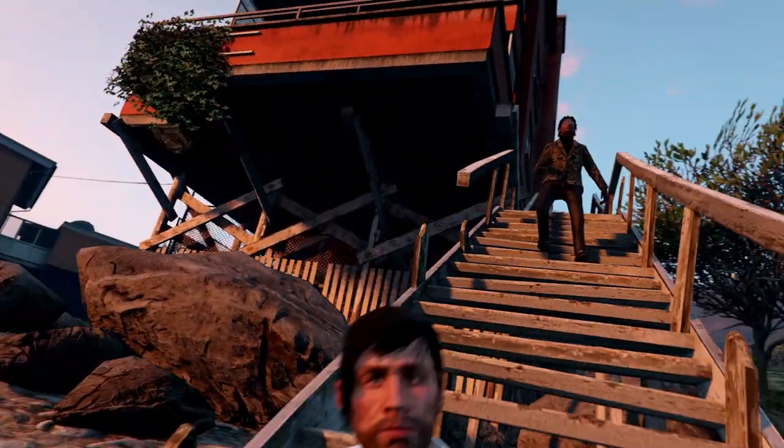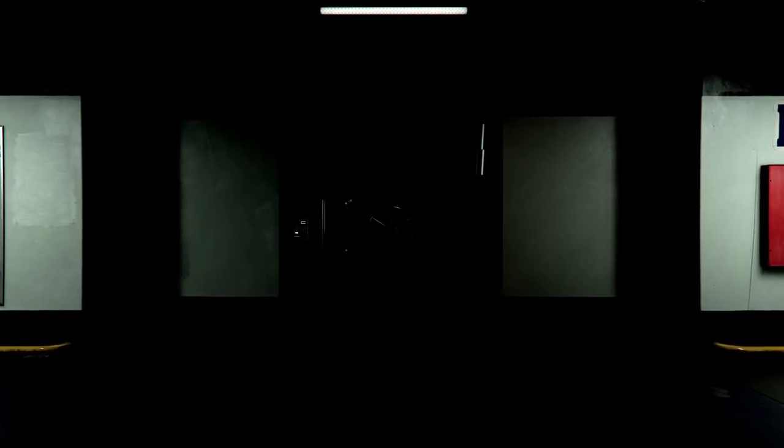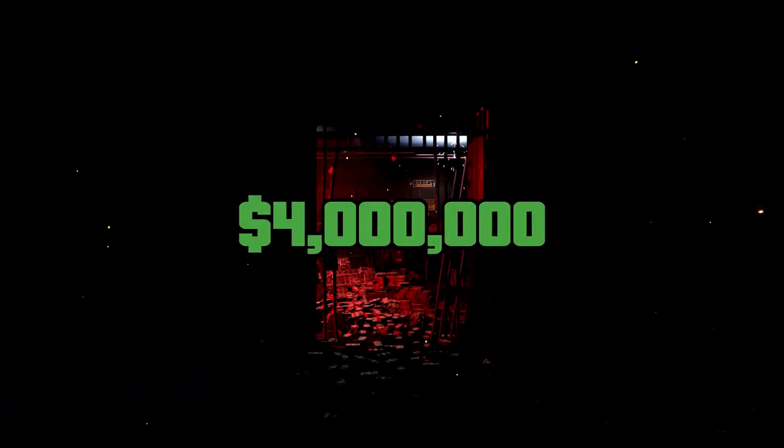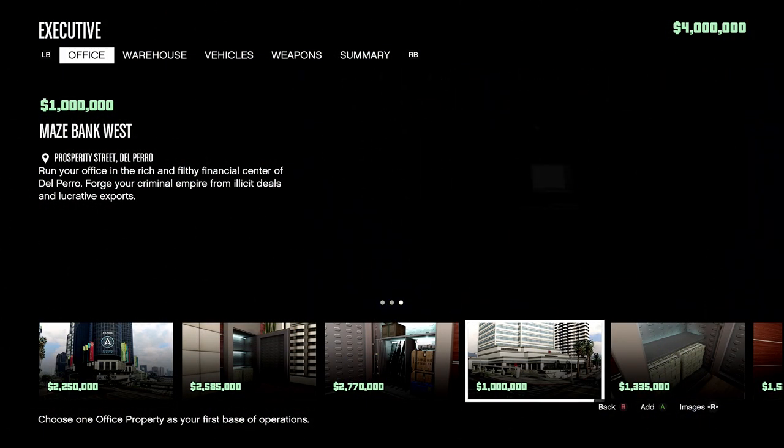We're doing this on the Expanded and Enhanced variant, as you guys voted. In the Expanded and Enhanced edition you end up getting an extra four million to start out with — you don't get to spend it on whatever you want but you do get to pick a category. I ended up picking the executive. Last time I did the nightclub, and I think the executive is going to give us a fresh new look on the game.